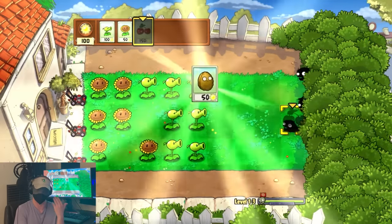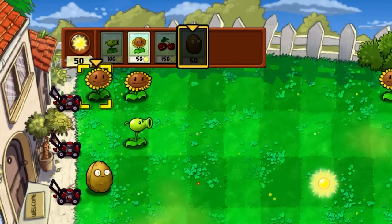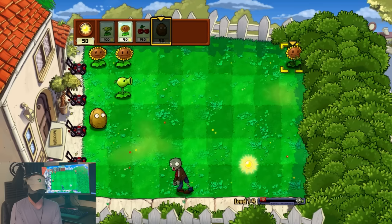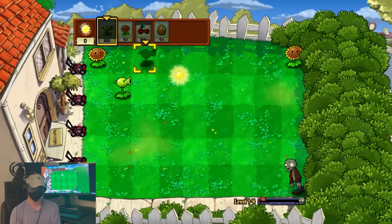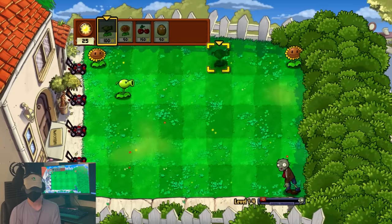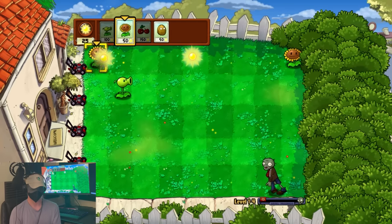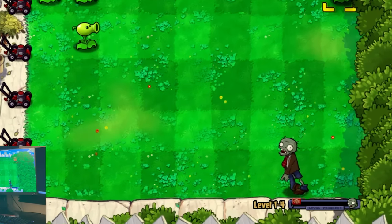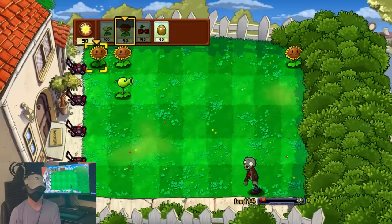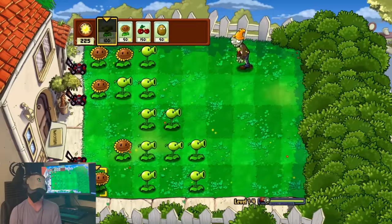However, level 1-4 is where things start to get real. First off, walnuts are garbage — their long recharge time and lack of attacking power generally make them a complete waste of sun. And secondly, we got more lawn to deal with. With five lanes to defend, the flowchart of using a sacrificial sunflower and peashooter at the beginning no longer guarantees we'll know the position of that first zombie, as it leaves open three potential lanes if he isn't in the first two. So what was my strategy? Luck. Just pure luck. I didn't figure anything out until like two levels from now.